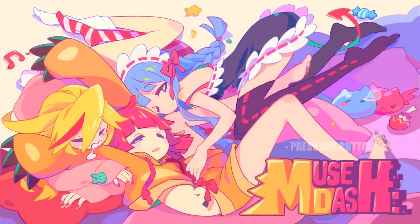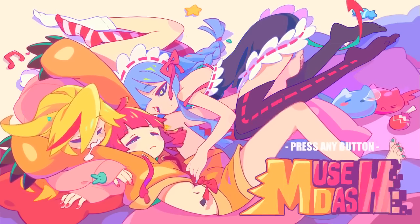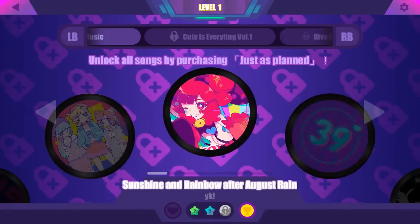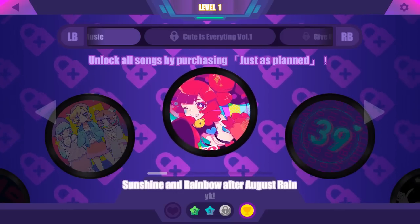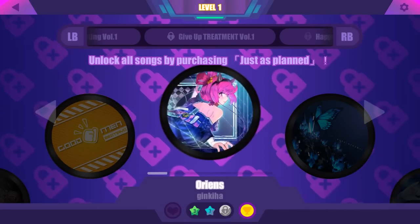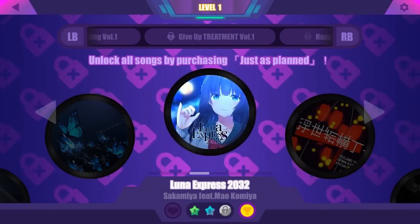There is also a Steam version — I actually bought it right before getting the review code for the Switch version. For the Switch version, you get the game's entire catalog of music as well as extra tracks separated by volumes, titled as the Just As Planned DLC. On Steam, the base version is only about $3 and features just the campaign's tracks, which is already a sizable amount of music. However, if you buy the Just As Planned DLC, you'll get the rest of the tracks seen in the Switch version, in addition to new volumes planned to be added every month.